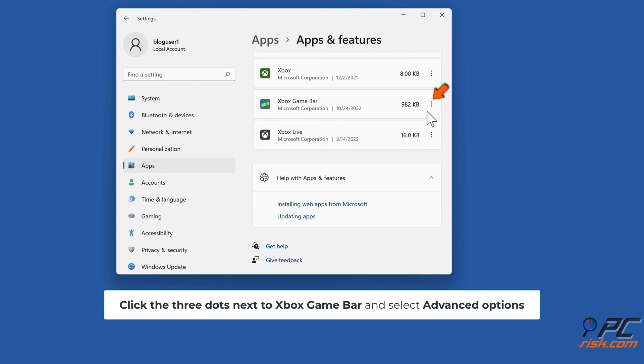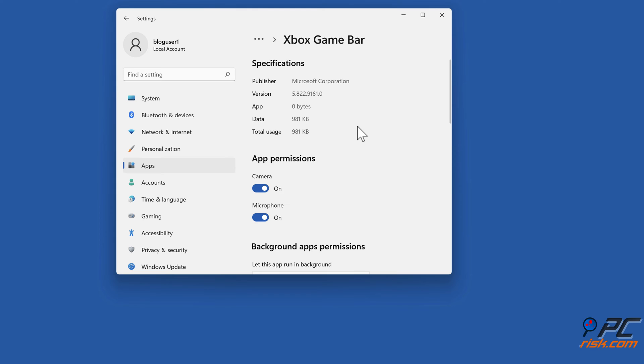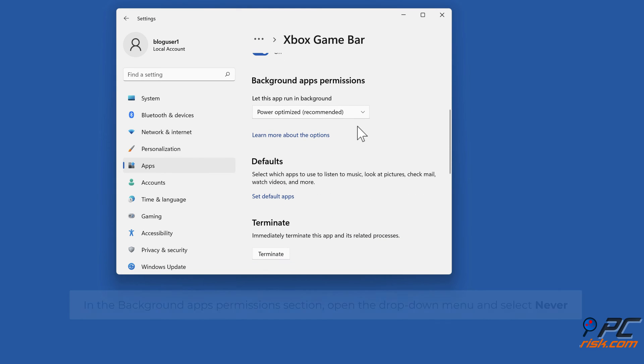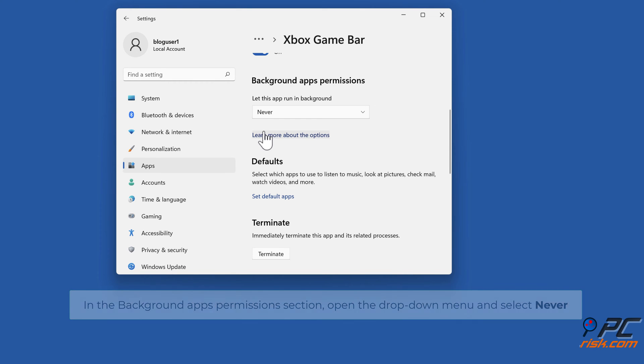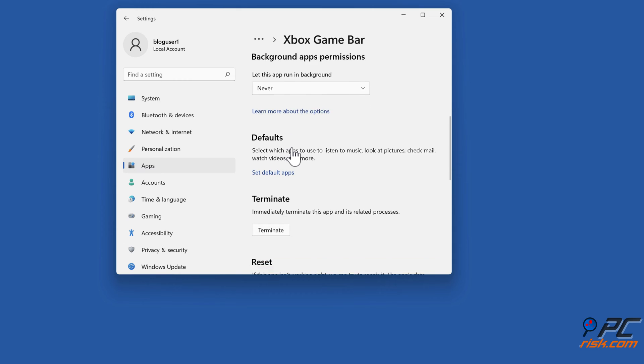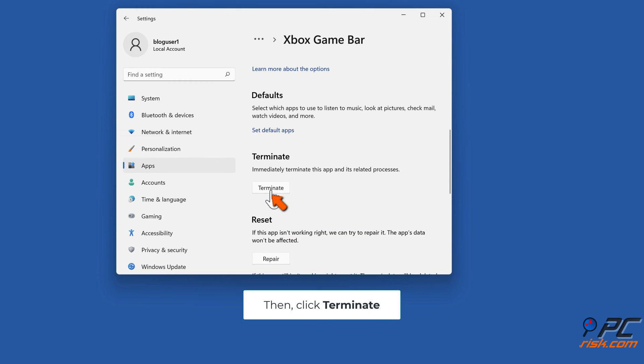Click the three dots next to Xbox Game Bar and select Advanced Options. In the Background Apps Permission section, open the drop-down menu and select Never. Then click Terminate.